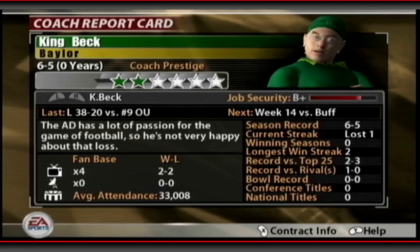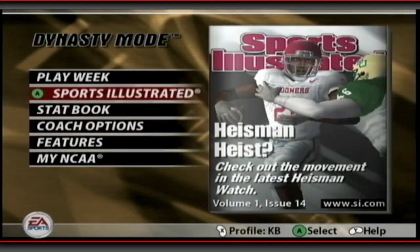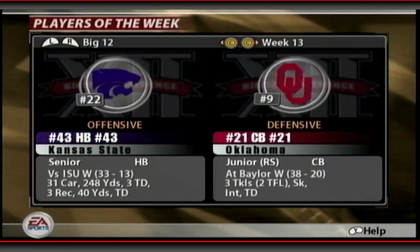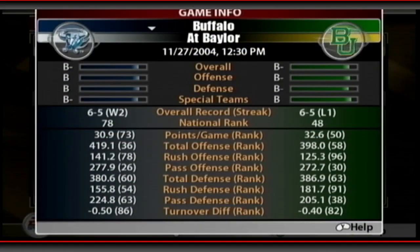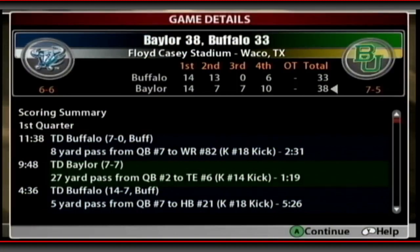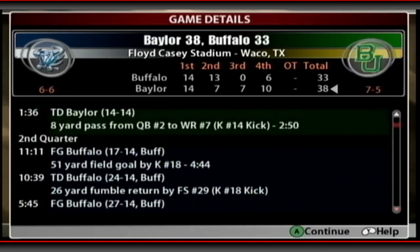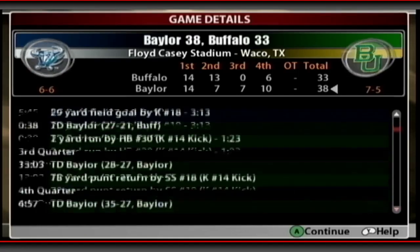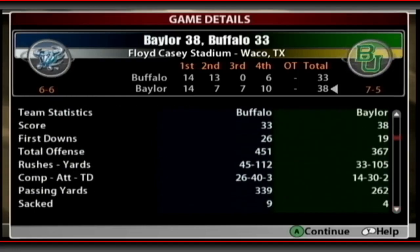Week thirteen is Buffalo — the old stomping grounds. They've got a good pass offense but we know their game. It's a tight one: Baylor 38, Buffalo 33. Buffalo went up by quite a few on us, then we stormed back with three touchdowns in a row. They scored with two minutes left and went for two — failed. We shut it down. Good to see us beat the old squad. Seven and five now.